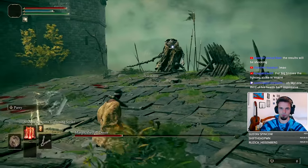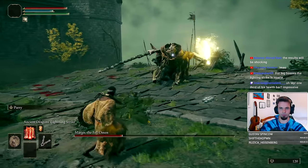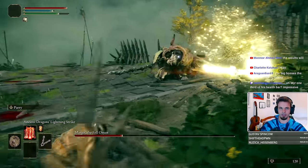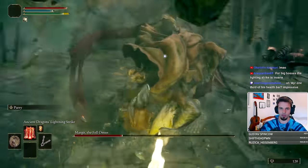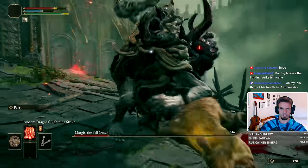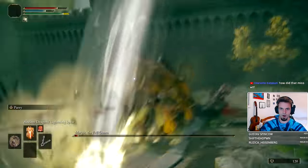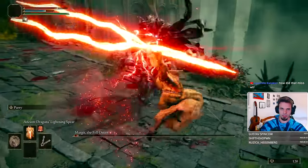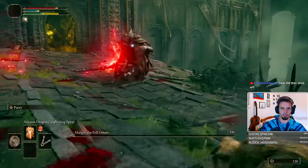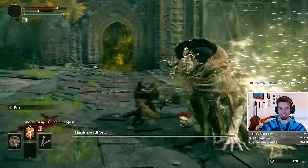Let me actually show you how it's done. We bait two of his dagger attacks. When he pulls out the sword, he's super dangerous. But when he throws the two daggers, you just go inside — bam! Margit down! The lightning mixed in as well. I forgot the lightning spear has gigantic range.